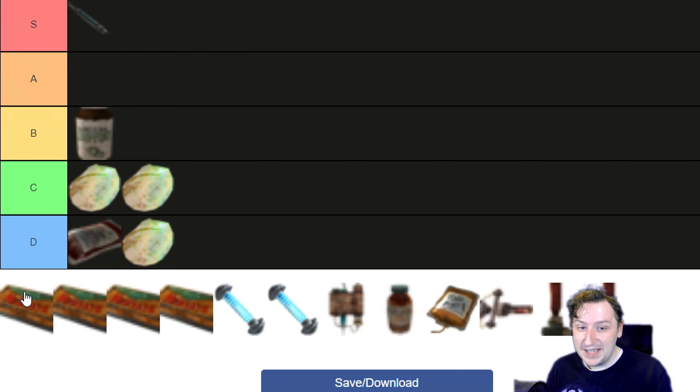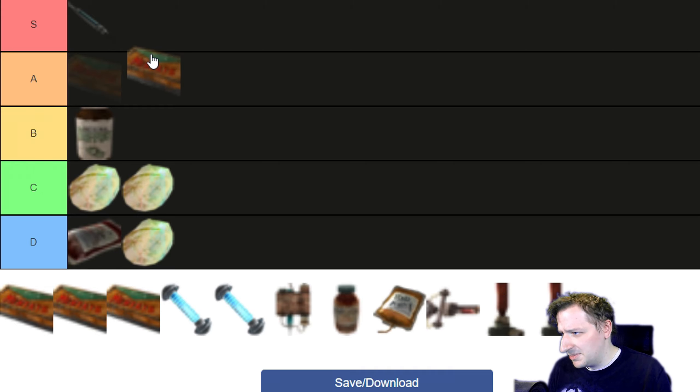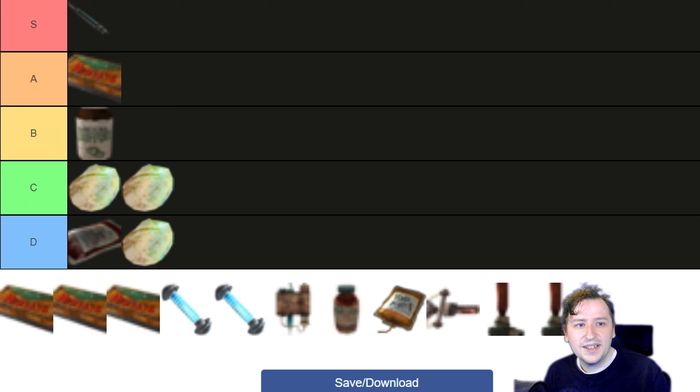Up next we have all the Mentats. Basic Mentats give you 5 more Intelligence and 5 more Perception for a limited time, which is really good because it allows you to lockpick things really well — that's mostly what I use it for. You can also use it to hack things. If you have average or above average Intelligence and Perception, you can still make really good use of this. Mentats is probably A tier. The addiction is minus 1 Intelligence and minus 1 Perception.